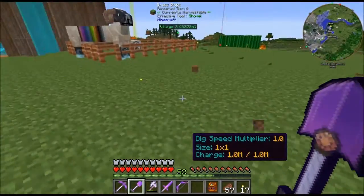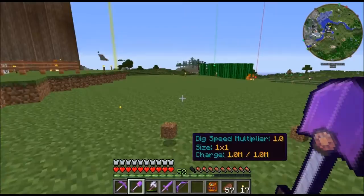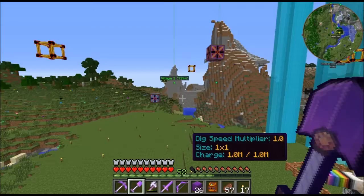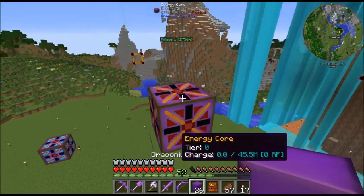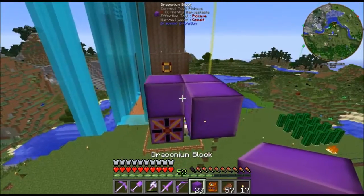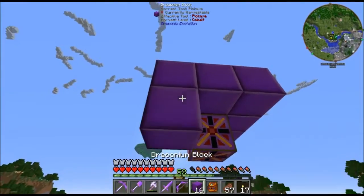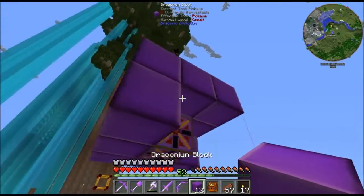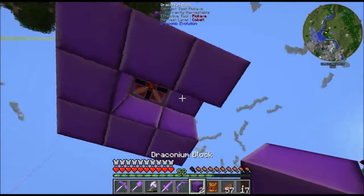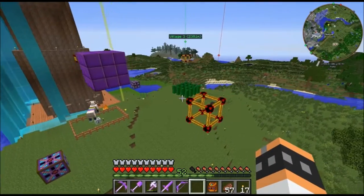Okay, get rid of this — that was just a placeholder. Now the last steps: off of this energy core you go three-by-three on top and bottom, with the core as the middle one. And I'm going to wait until it starts up to place the glass.